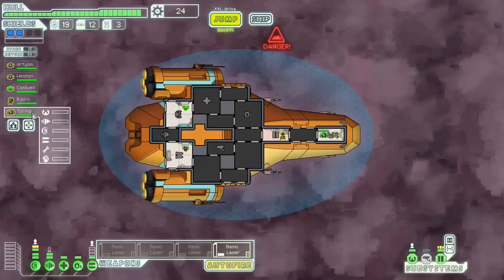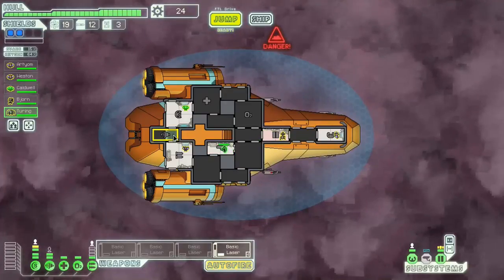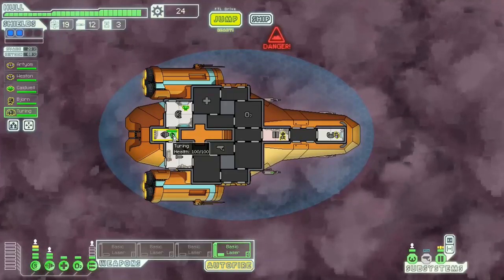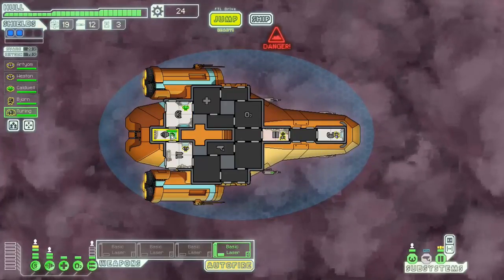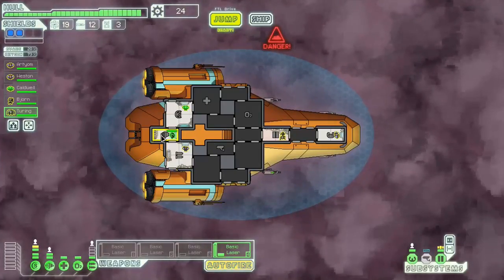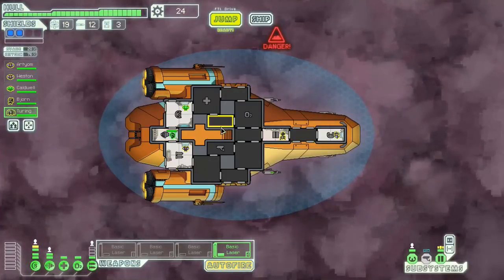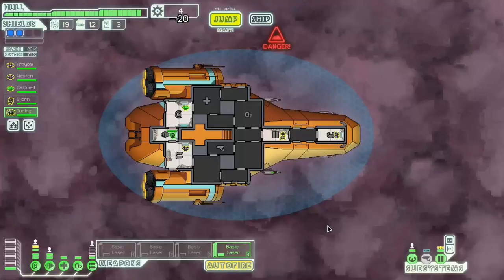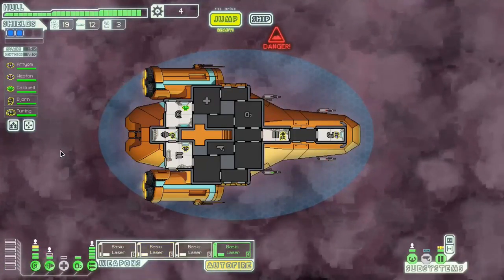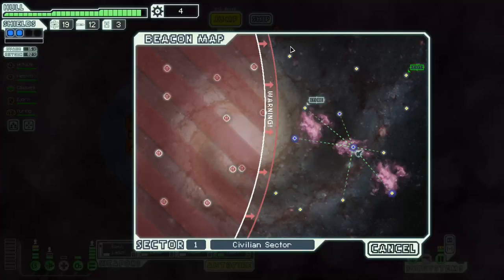We actually got another crew member — an Engie, which is very nice to have. I like Engie a lot, not just because they repair faster, but because they work for a lot of special events and give better rewards. Zoltan and Mantis not so much, but Engies appear on quite a few events. Now we also have plus 5 evasion because he's on the engine and he's going to start training every time the enemy misses us — eventually we'll have someone really good at evasion. I still want one more power bar to get that second tick on my engine, but this is fine for now.